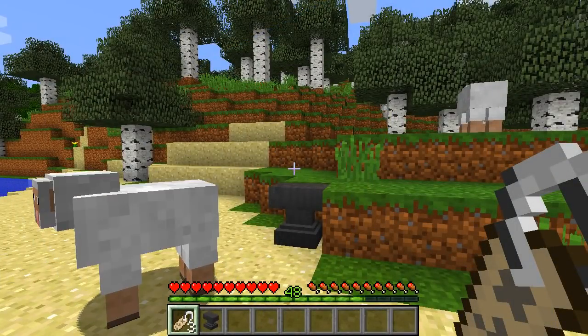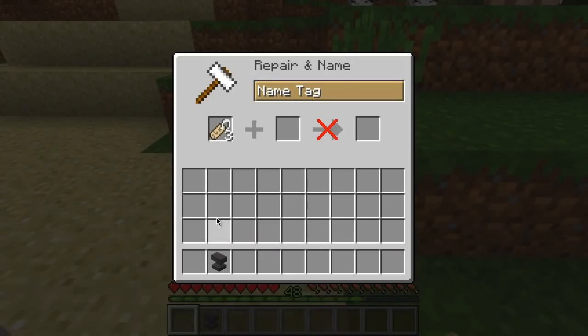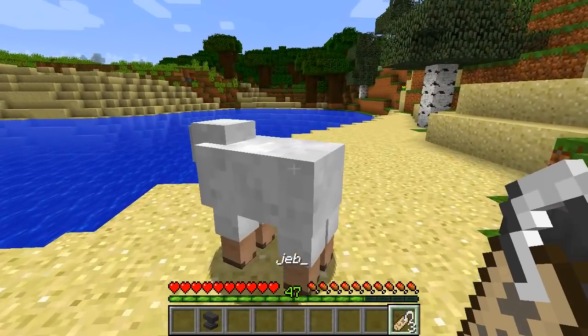Naming a sheep "Jeb_" will actually make a rainbow sheep, so if we make a bunch of name tags and name them Jeb_, you will see that I will make a rainbow sheep when I use it on the sheep.